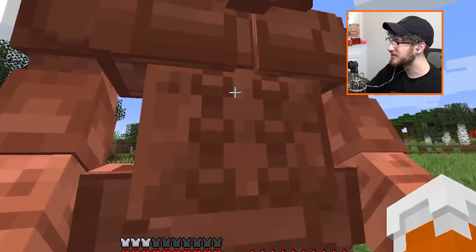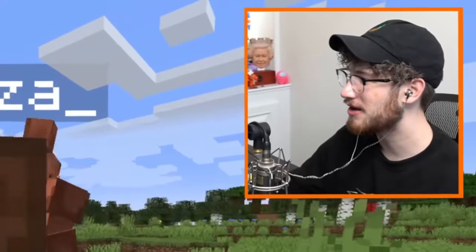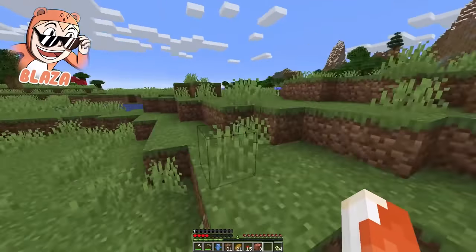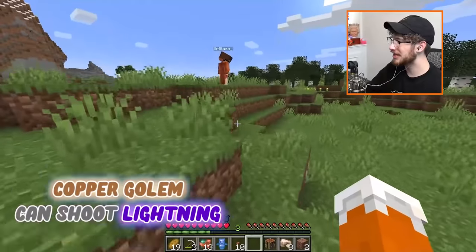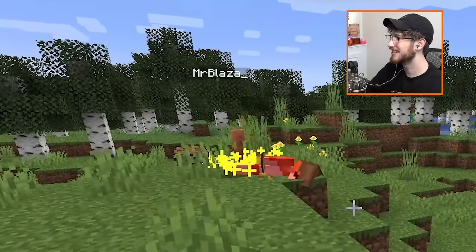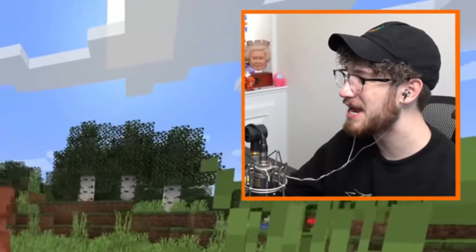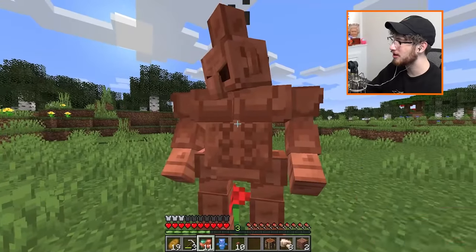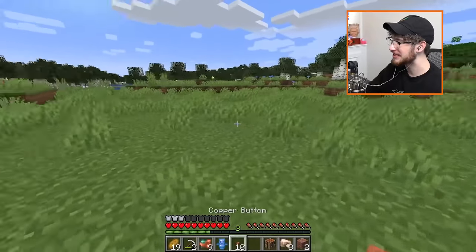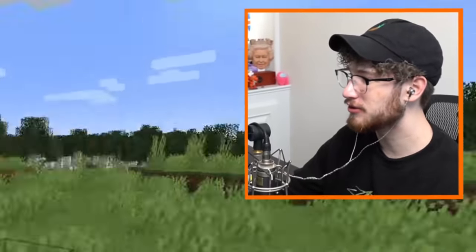He's got abs on his abs! He's very angry — he's not messing around anymore. You don't want to fight him. He puts out these little copper golem thingies and shoots lightning from the sky. We can actually tame him with raw copper — there, he's got it. But he has special abilities.